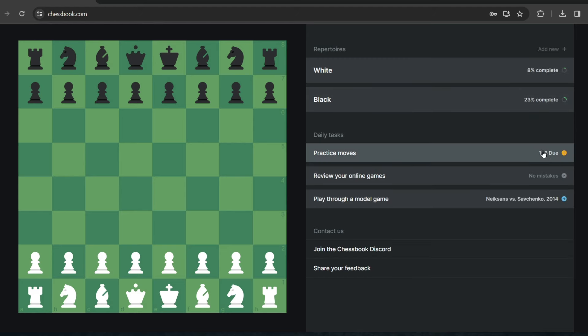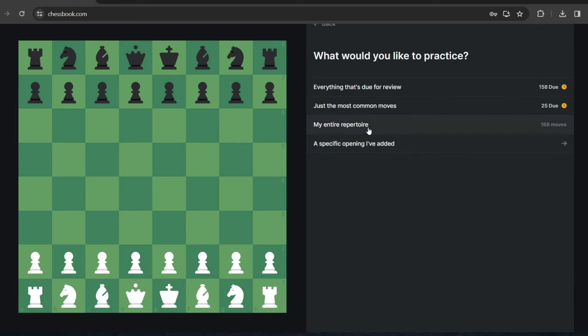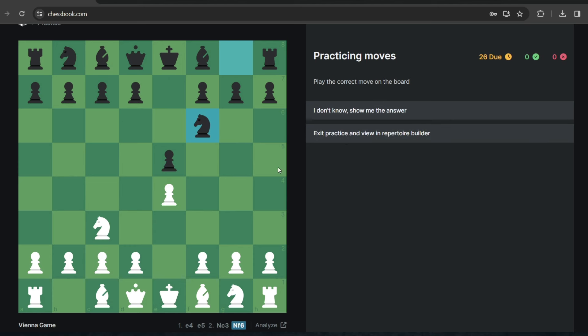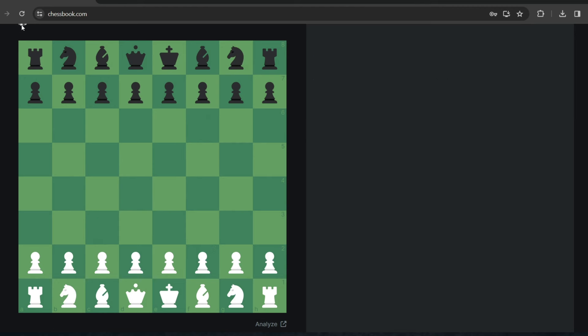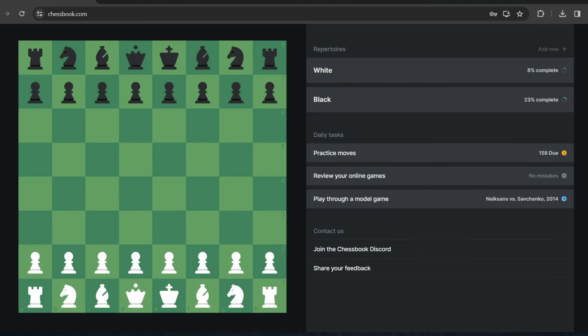Once you've imported your repertoire, you can do several things. The first thing is you can connect your online accounts — Lichess or Chess.com or both — and based on your repertoire and the games you've played on those accounts, Chessbook is going to find mistakes in your games and allow you to review them. So you get to focus on what you got wrong previously. The second part is you get to practice your repertoire. I have 158 moves due for review. So I can press practice repertoire, just the most common moves. If you know everything, great. If not, it's going to give you a red mark and you'll get to work on it later.